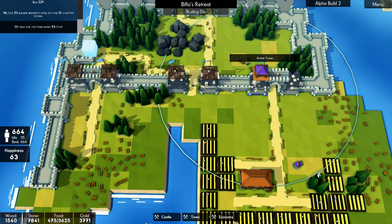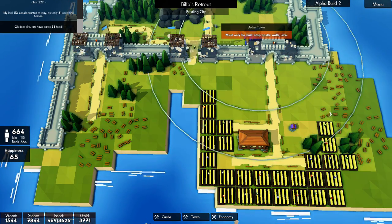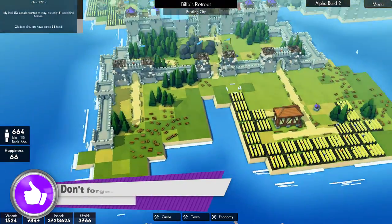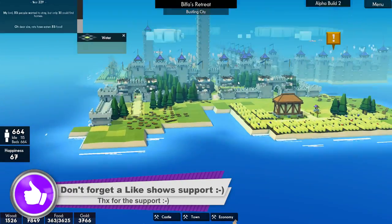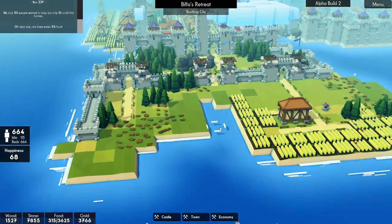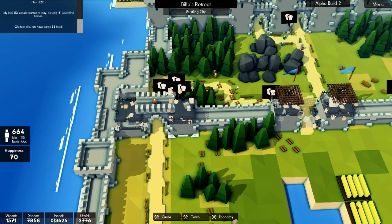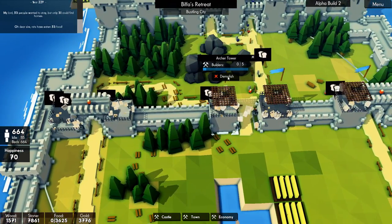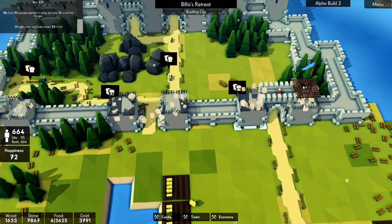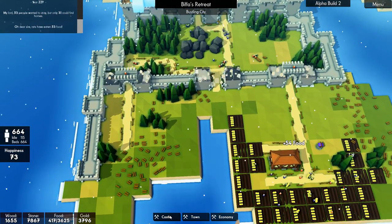Get some archers on here because if they come attacking this side again - that's not really covering the whole area, is it? I know they're still covered by this up here. I wonder whether to just cancel that and go taller. Let's cancel that. Demolish. Demolish. Demolish. People are getting hungry. Let's get these archer towers to cover the whole area.